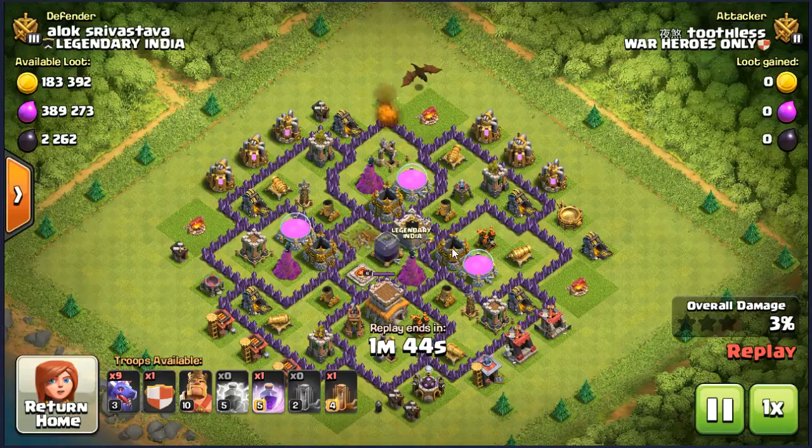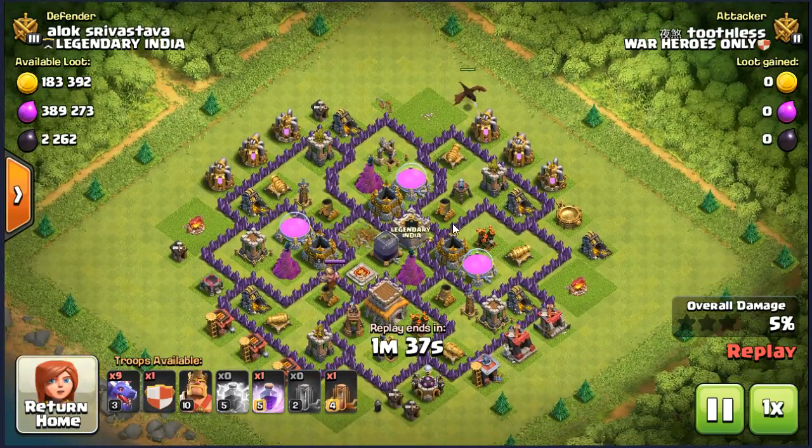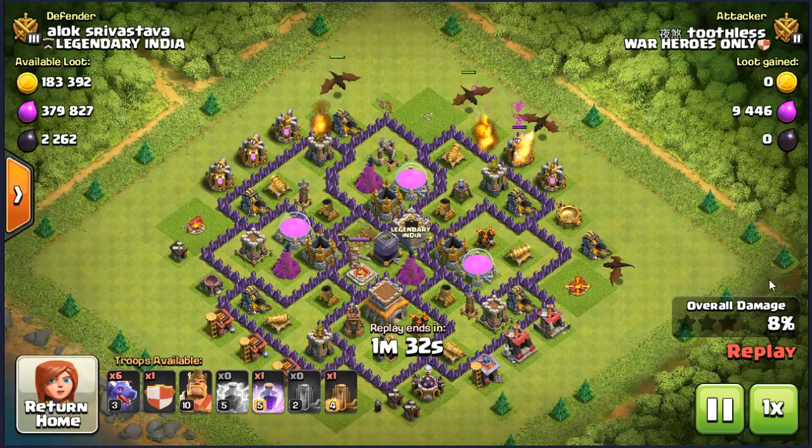Start deploying several dragons to the outside of the base so that your core dragon group will not skew to the side. 开始部署几个飞龙轻边,您的主力飞龙才不会走歪